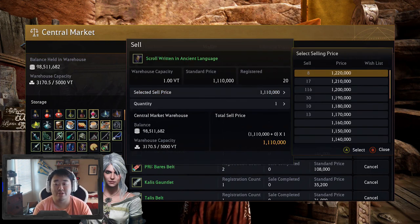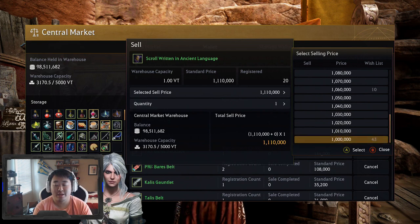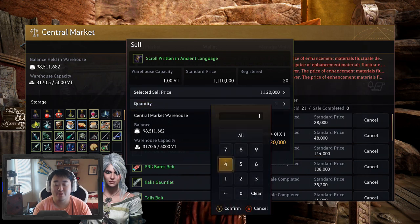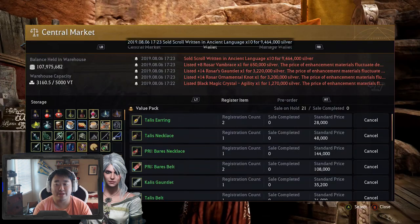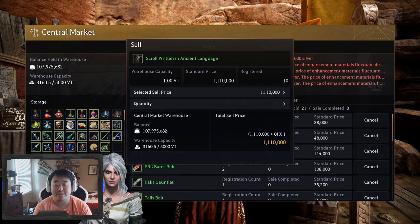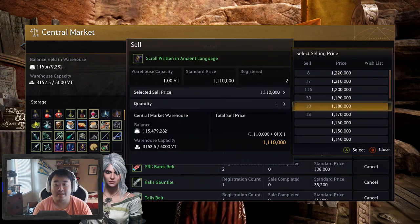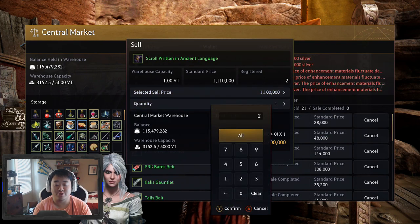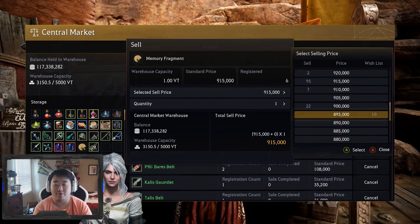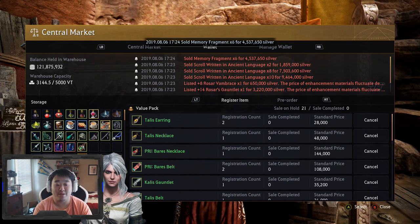We also got 20 Scrolls of Written Language. Now this is pretty good — we got 1.1 million for this. So we're going to go ahead and sell these to the people here. I don't mind taking a little bit of a hit just to get the money instantly. We got 9 million from selling 10 to that person. We're going to sell 8 to this person — we got 7.5 mil for that. And we're going to sell our final two to this person. I'm always okay helping people out who have stuff on their wishlist. We'll sell 6 for just under 900,000, so we'll get 4.5 million there.